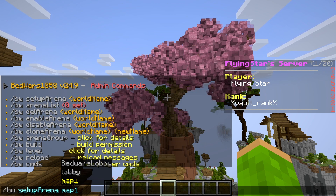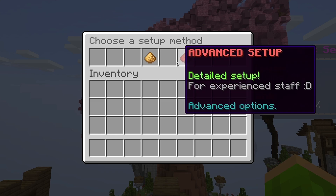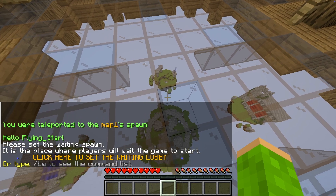All commands will be clickable in the chat, making the setup super convenient. From the options that pop up, choose Assisted Setup. This feature helps automate the arena creation process by generating a Bedwars arena on your selected map.